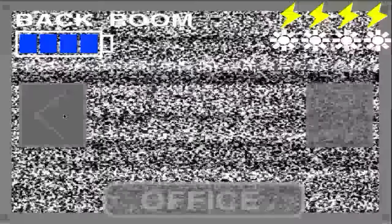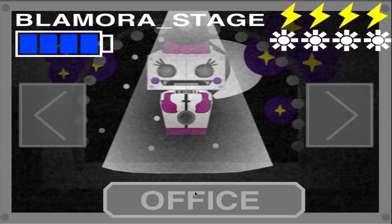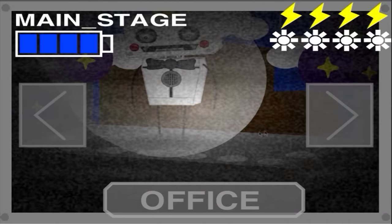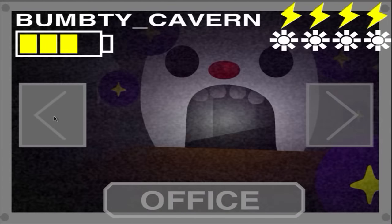You can use the tablet to see all the cameras. Each room is a stage that belongs to one of the blambots. Boiblem is in the main stage. Blammer is in the Blammer stage. Blambzor in the back room. Red man in the lava room. And the beaver — yeah, the beaver in the toilet.